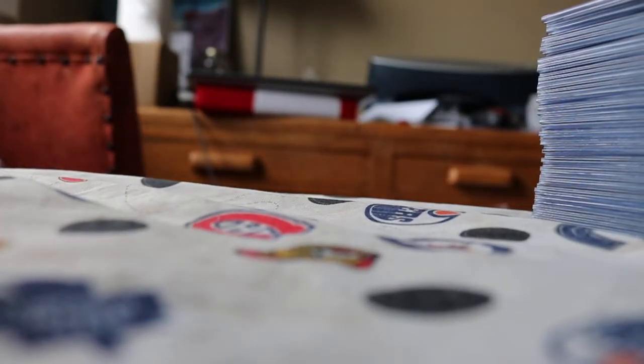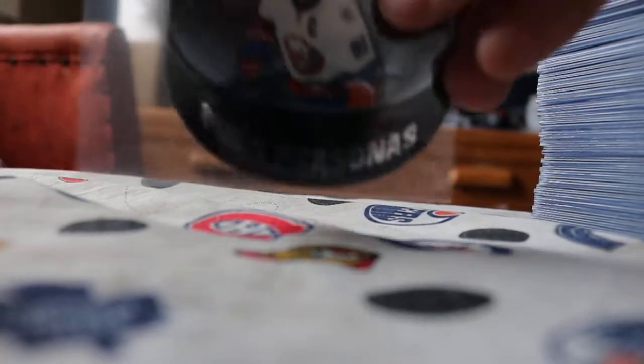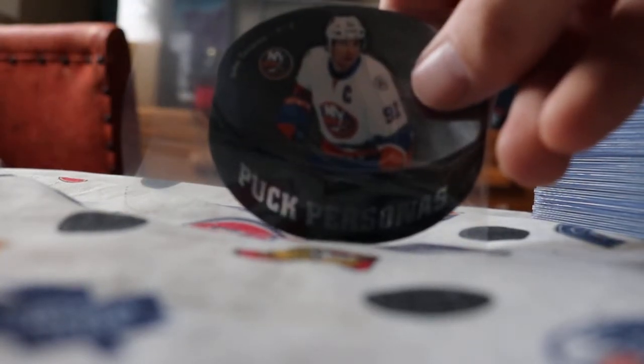Now on to the 16-17 stuff — just the random cards, and then we'll get to all the good stuff. These are the better hits; I sleeved them and top loaded them right away. We got a Puck Personas of John Tavares and one also of Matthew Scheifele.